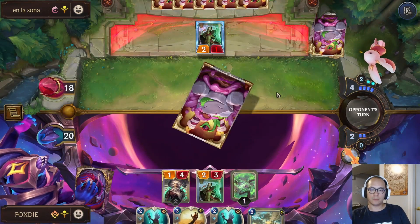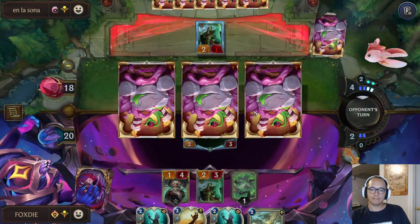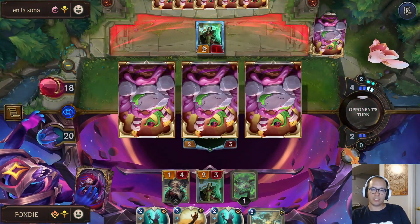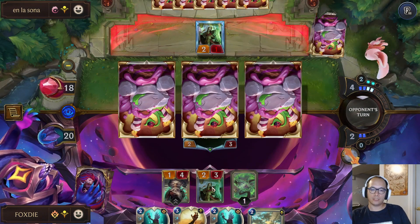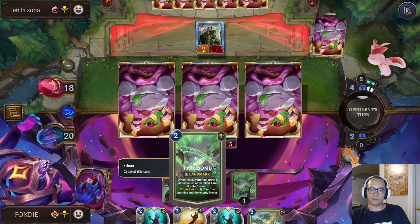Time Bomb into Preservarium is pretty good. No point in swinging because they'll just use this 2/1 to block when it's gonna die anyways to the Time Bomb.